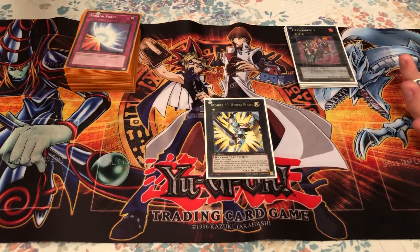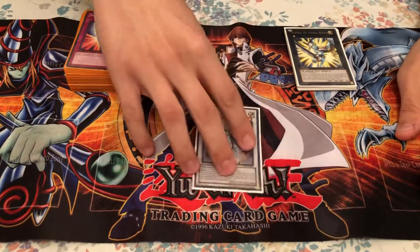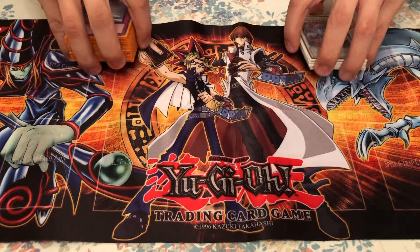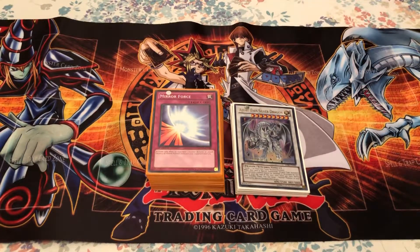Utopia Roots is there because Xyz monsters were a bigger thing at the time, so it was helpful in protecting yourself from them. Azure Eyes Silver Dragon is included because of the Blue Eyes — it's a Light Dragon and it's pretty good. Anyway, that's going to do it for this deck profile. Hopefully you guys enjoyed watching. If you liked this please give me a like, and if you want to see more like this please subscribe. Thank you.